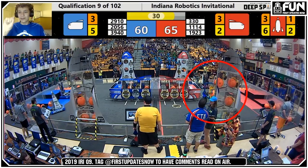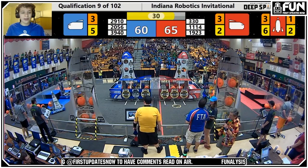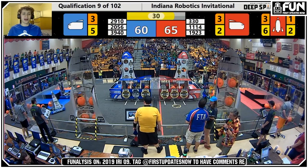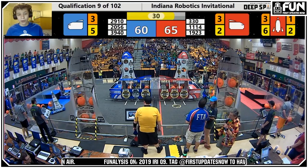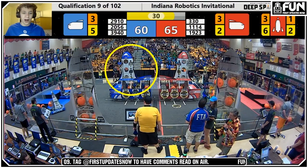Next, look at 330 — 20 seconds ago that rocket did not have any balls in it, and the fact that they're filling it up so quickly while undefended is absolutely nuts. Opposite to that, 1114 on the other side is suffering from 2910's defense. They've only got two panels and a cargo up on their rocket, and that's going to be all they get. At some point in the last 30 seconds, 1923 is going to contact that blue rocket, which is a foul and a ranking point for Blue — which is where they end up getting the rocket ranking point.